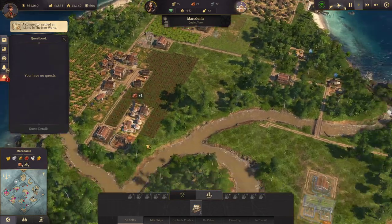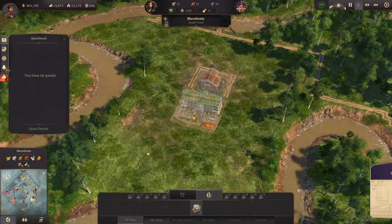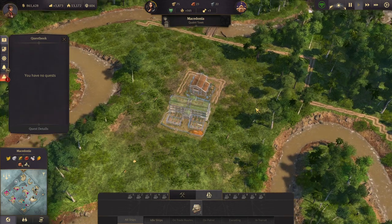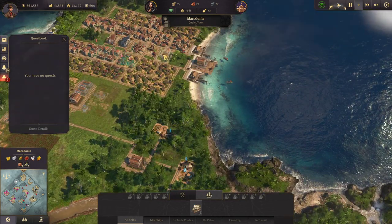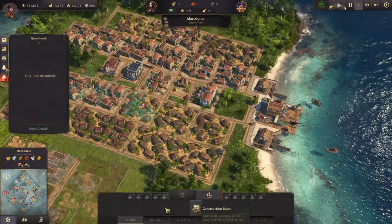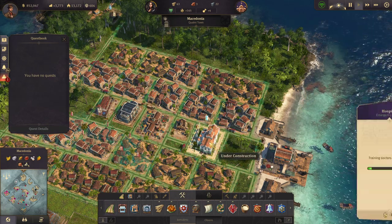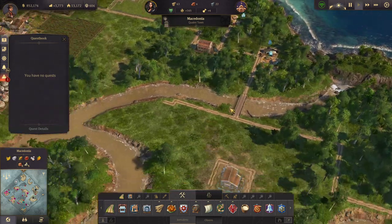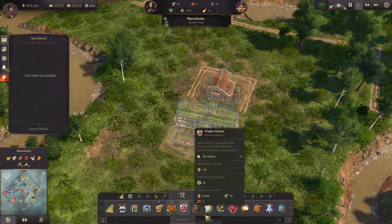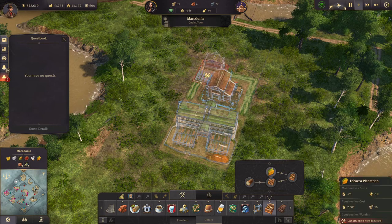We have a request — permission to settle on Palraz. I don't know why they ask me; the higher-star ones don't, especially if they're not allied with you. We can go ahead and make the hospital now. It's well on its way to training the doctors and nurses. I think I'd like to put the tobacco plantations...